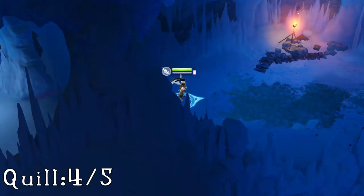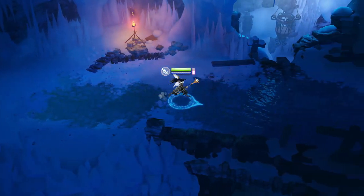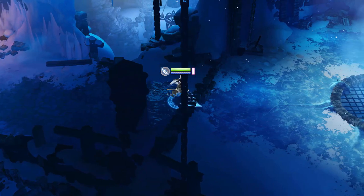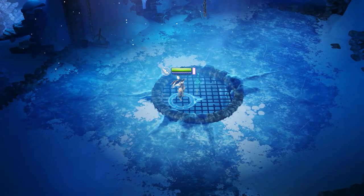For the fourth quill, the minute you enter the frozen cave, you'll have to fight one of the rock golems. In the middle of that arena, where you stand around the grate — it can be a bit hard to see — your quill will be sitting there in the dark.